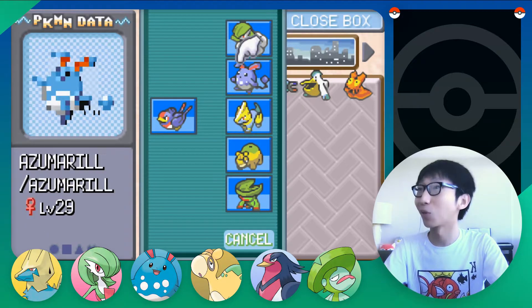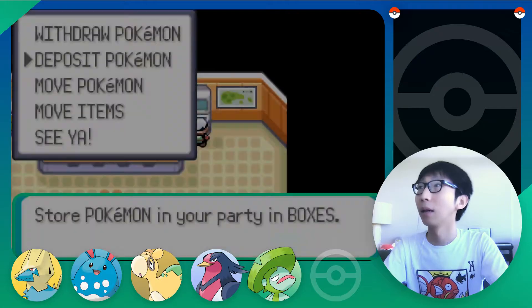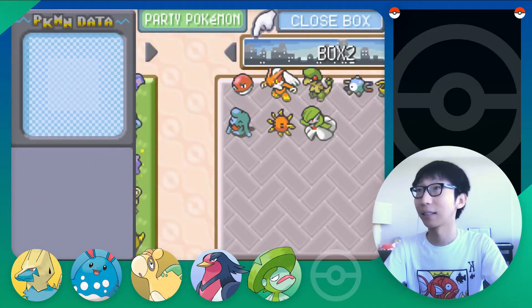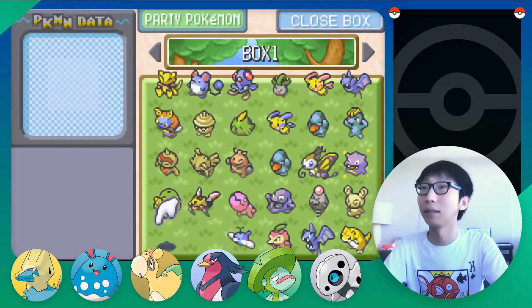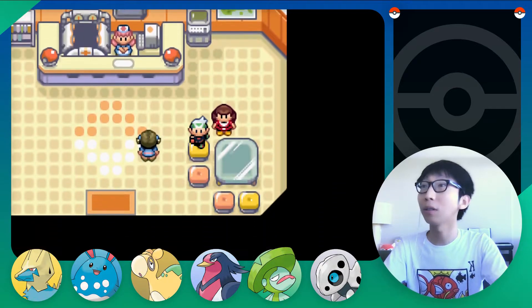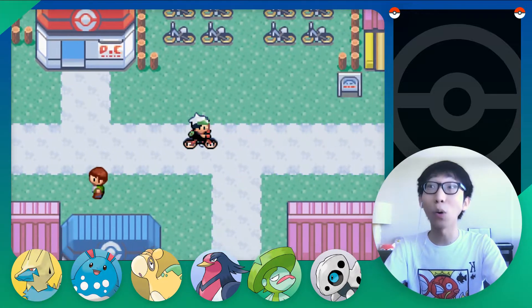Let's deposit one of them — Gardevoir perhaps. Let's withdraw Aron. Alright, we are ready. Let's go to the Trick House.